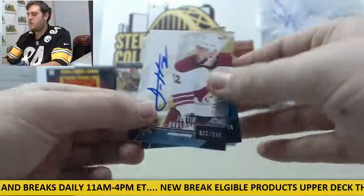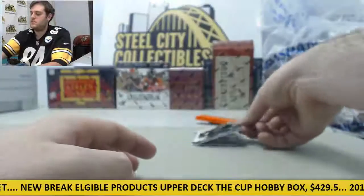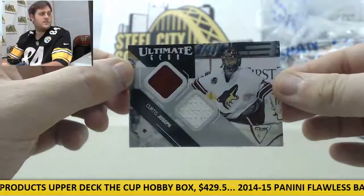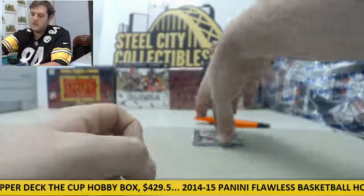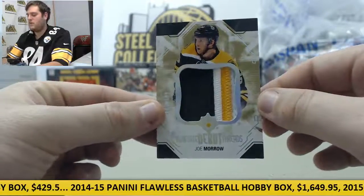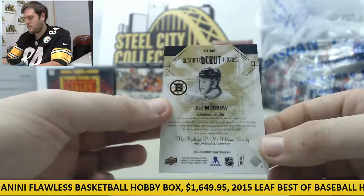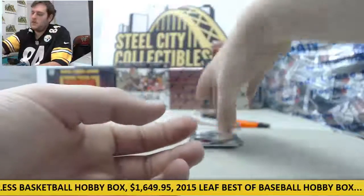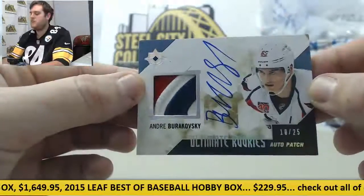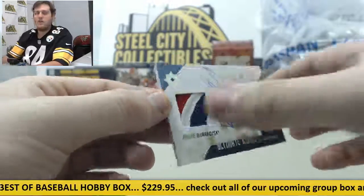Recapping the cards: Justin Hodgman rookie auto for the Coyotes, Thomas Hertel for the Sharks, Curtis Joseph dual jersey swatch for the Coyotes, Joe Morrow Ultimate Debut Threads patch out of /100 for the Bruins, and Andre Borowski rookie patch auto for the Caps out of /25. Nice box there — thanks for the break guys. We've actually added another one of these.